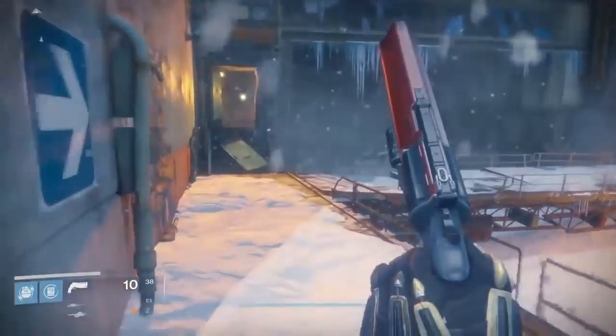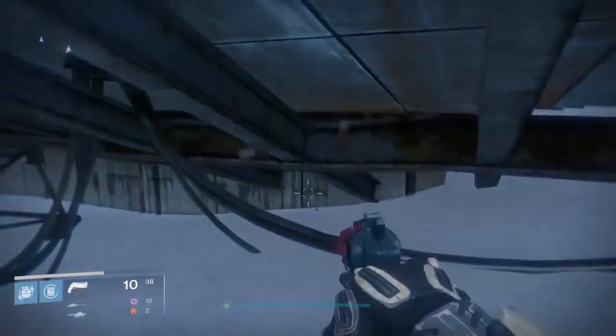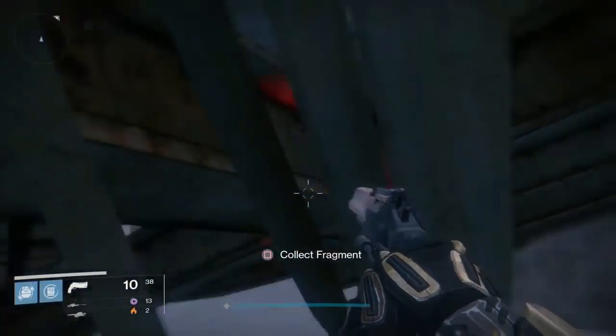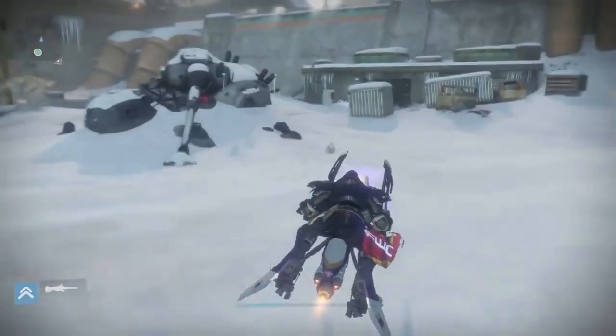Clovis Bray 1.3 is found at the beginning of the story mission as well. Go right where the doorway to the wall is, except this time fall down — right behind one of the beams is going to be the cluster. Iron Lords 2.0 is when you enter the Divide, and it's actually on the fallen walker tank, right underneath the main gun.